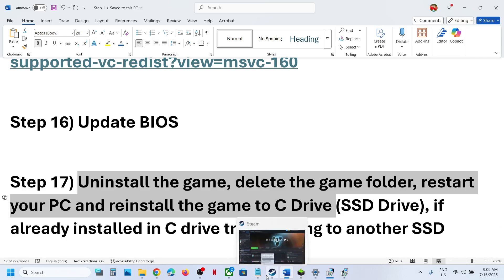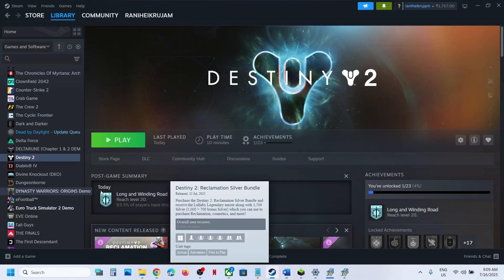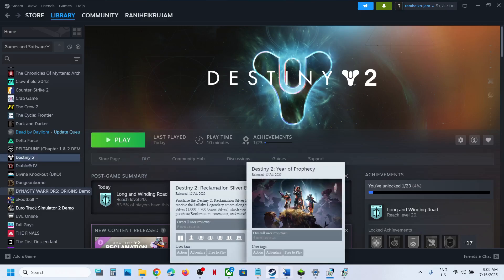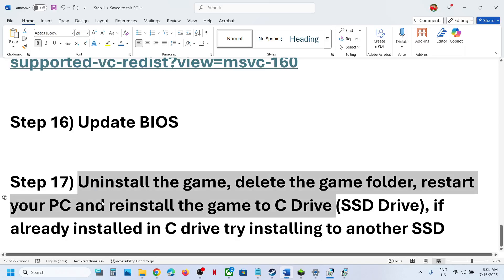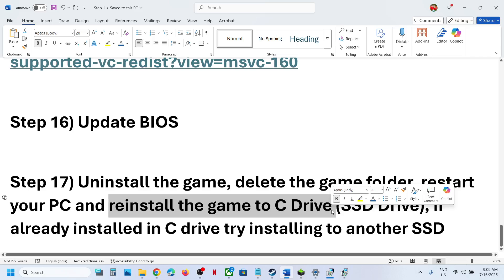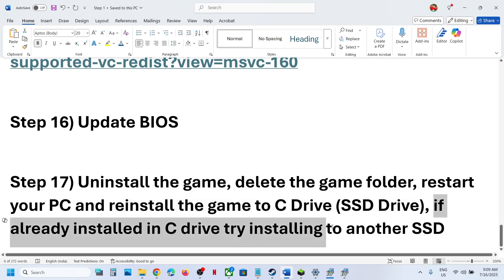If nothing is working, uninstall and reinstall the game to a different drive. Right-click the game and uninstall it. After uninstalling, go to the game installation folder and delete the game folder. Restart your computer, then install the game to the C drive — if it was on D, E, or any external drive, try C drive. If already on C drive, try installing to another SSD and check.